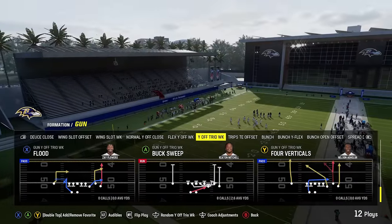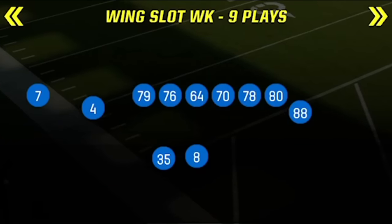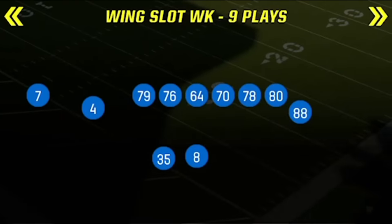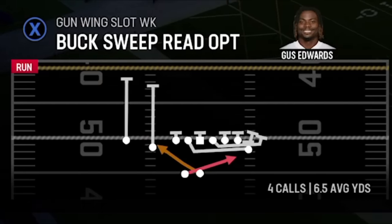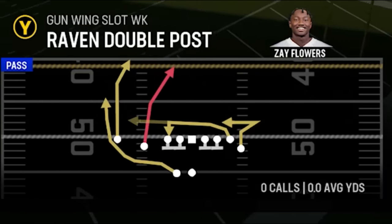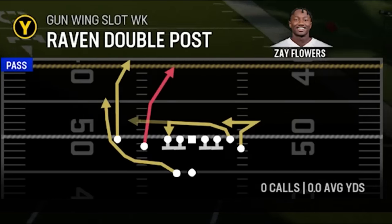The reason I showed the buck sweep out of that formation first is because my second favorite play is also a buck sweep style play — the buck sweep read option out of the gun wing slot weak formation. This formation is in about five or six playbooks, but this specific play is only in the Baltimore Ravens playbook. Along with it is another pass play, the Raven double post, which is also only found in the Ravens playbook and is one of my favorite pass plays in the game.